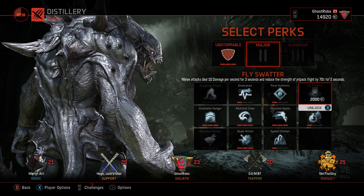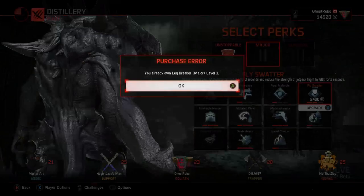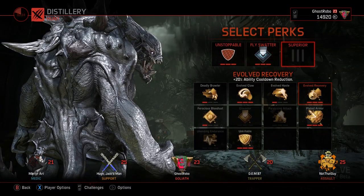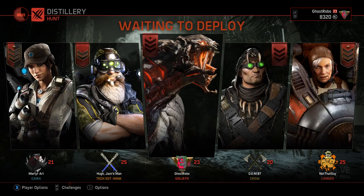Fly swatter is an interesting attack because you can crush the jetpack, and I'm gonna try that out because I feel like that's incredibly valuable as Goliath. There we go — fly swatter. Okay, 25 seconds, ability cooldown, unkillable. I'm gonna go ability cooldown because once he uses abilities, he's insanely powerful. So we'll go with our big bad platinum Goliath against Kyra, Tech Hank, Crow, and Lennox. This should be a good fight, I'm ready for it.